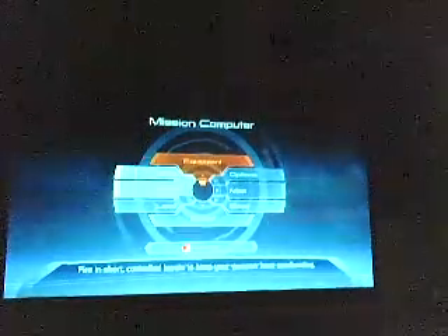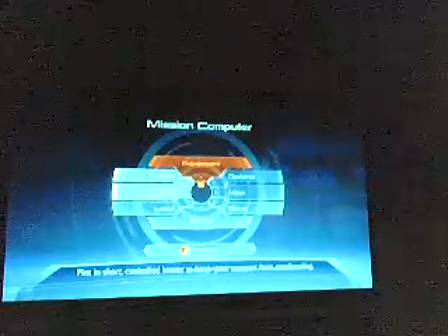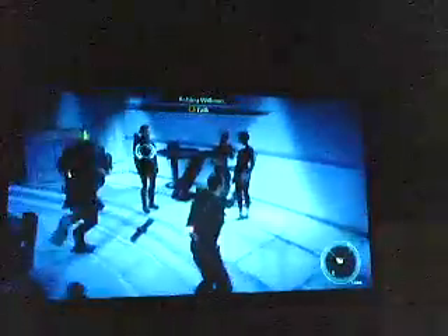Just another Mass Effect video. I came into Cora's den in the wards of the Citadel and noticed some alien creature with the strangest looking head. When I walked up to it, it was actually just a woman — it's a polygon glitch, just a weird spike coming out of her head. As you can see, it's not an alien, just one of the funny little things that Mass Effect has to offer.